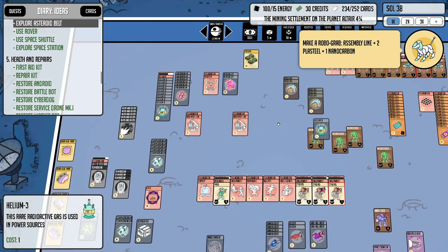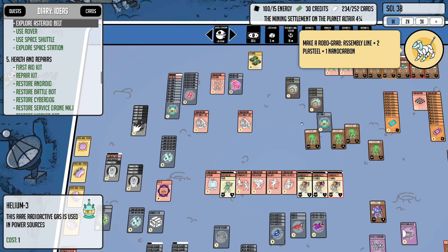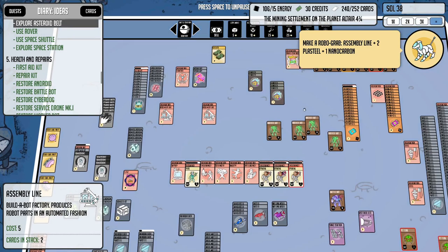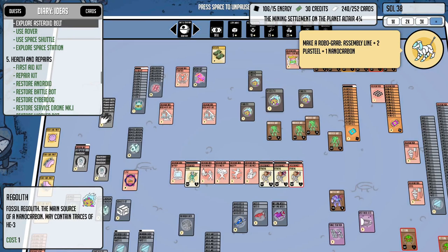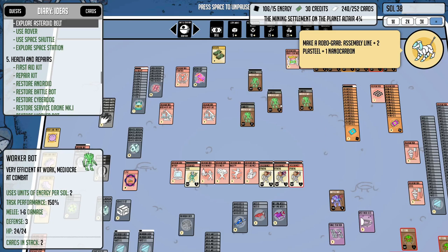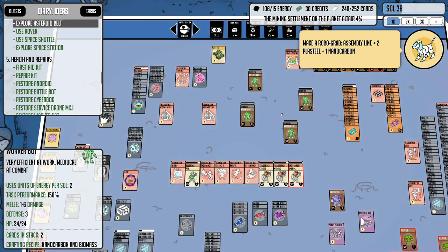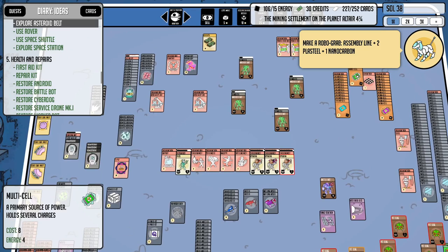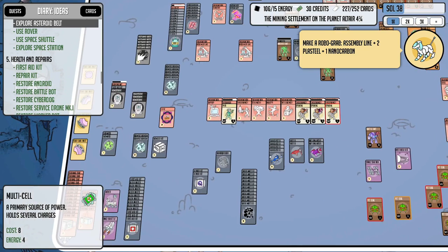I don't want to risk doing too much exploration, so we'll hold off on that for now. Let's unpause and pull back a little. I'm going to get my worker bots assigned to some of this regolith. I've got four worker bots, which is a bit too many, but I'm just keeping them all around for now — they do come in handy.